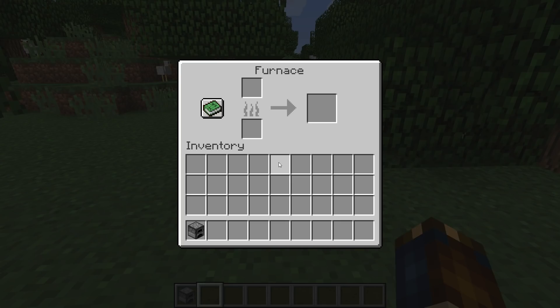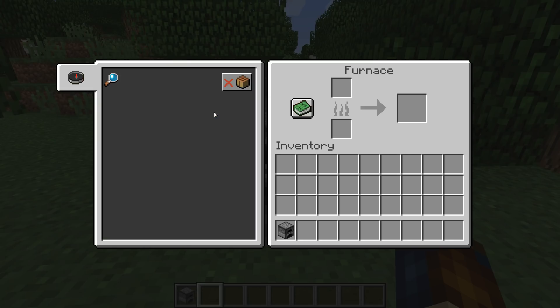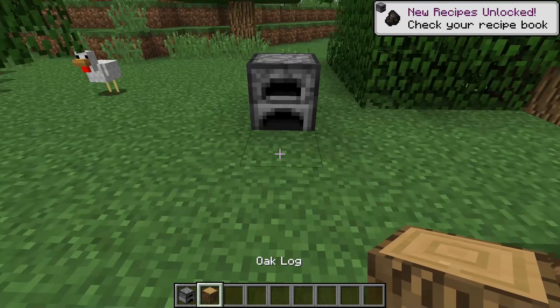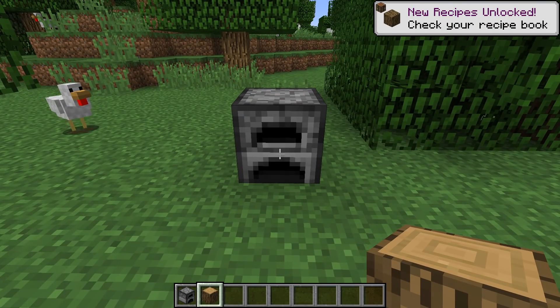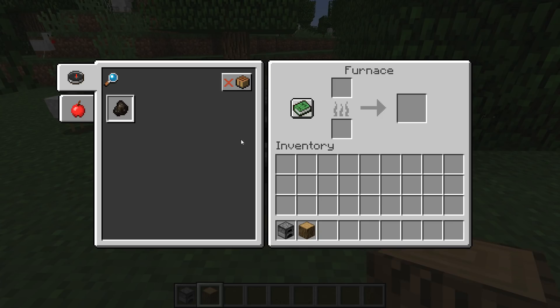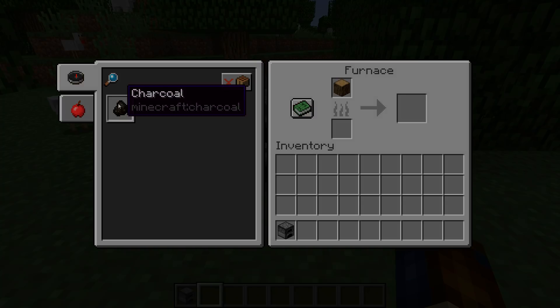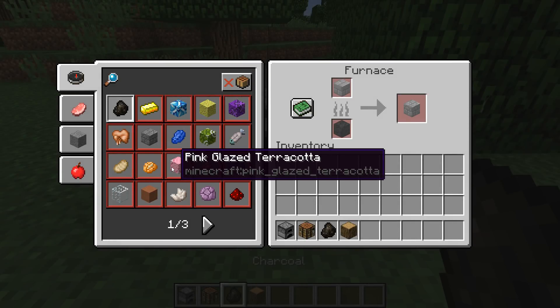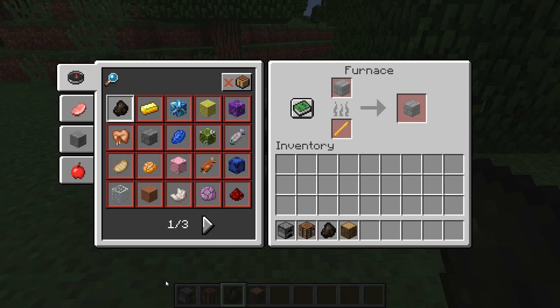There's now a furnace recipe book user interface, very similar to the crafting recipe book. Furnace recipes unlock during gameplay and show up when you have a furnace open. Fuel items will cycle through options when you're showing a recipe, but they won't be automatically put in like ingredients will be. Like the crafting recipes, these are customizable with data packs, although fuel is still hard-coded.